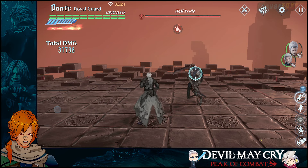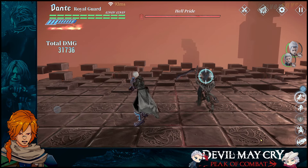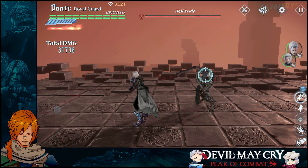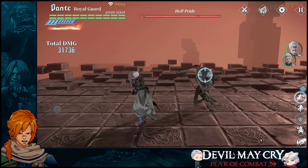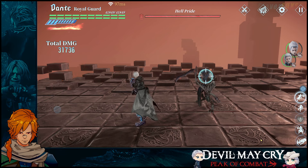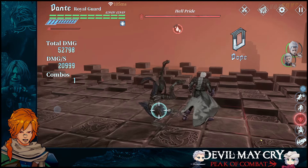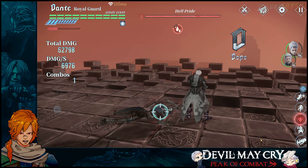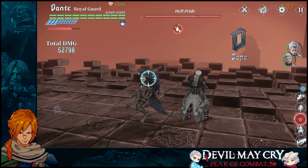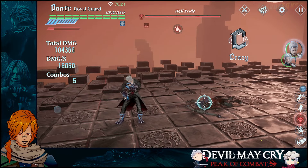When you dupe the character — which eventually you will even as a free-to-play player — Royal Guard will legitimately get to the point where when you do a Royal Release, that will be over 60%, like about 80% shield break. And then you're still attacking, and by that time you do it again the shield is completely gone.